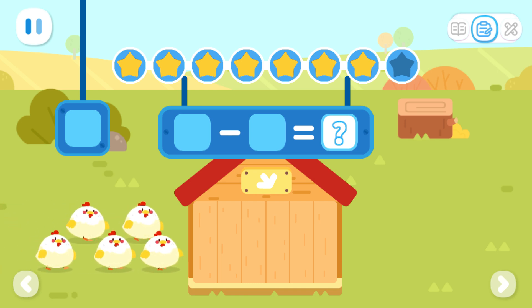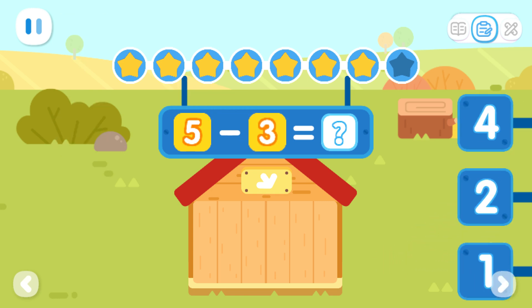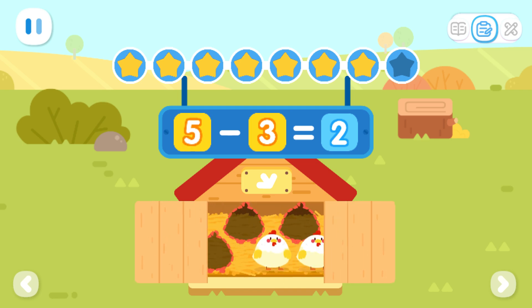Five hens walk into the hen house; three hens walk away. How many hens are left in the hen house now? You've got it — five minus three equals two.